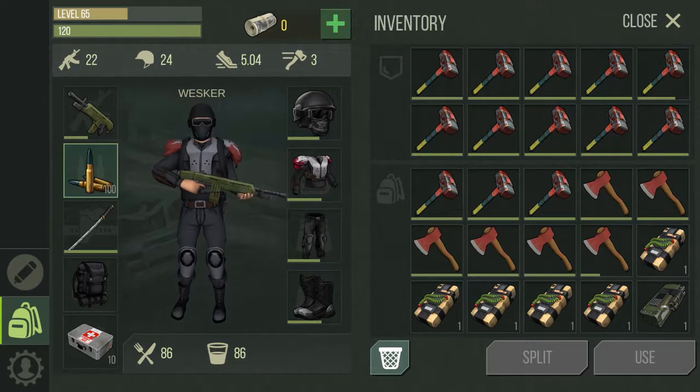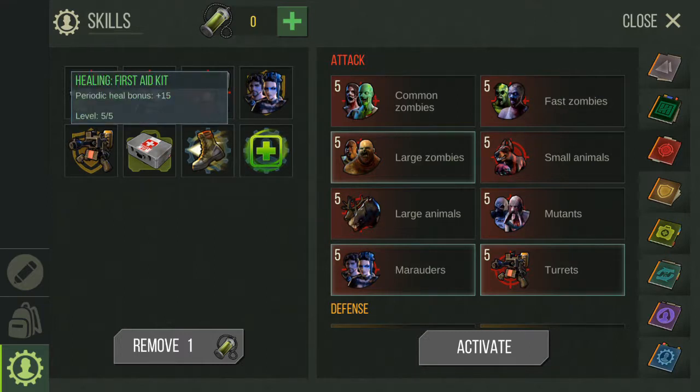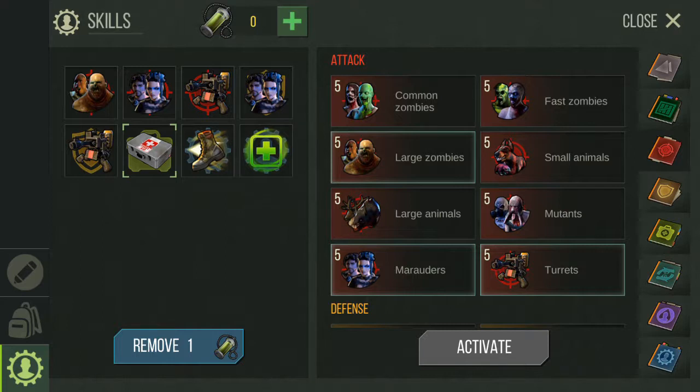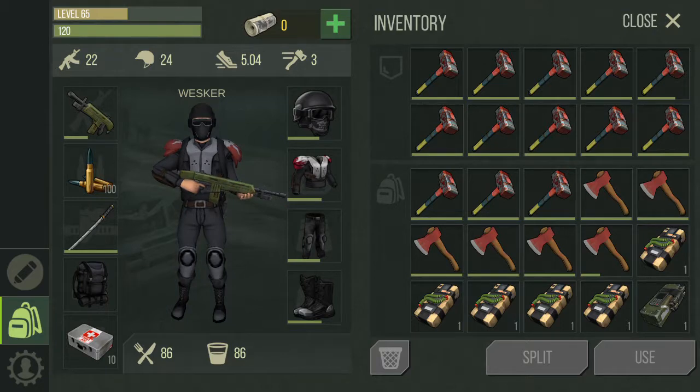The skills, as always: mutant and turret — both defense and attacks. Since I'm using a med kit for healing, I'm putting my level 5 first aid kit skills on. Let's see how this one goes — I think we're all set.